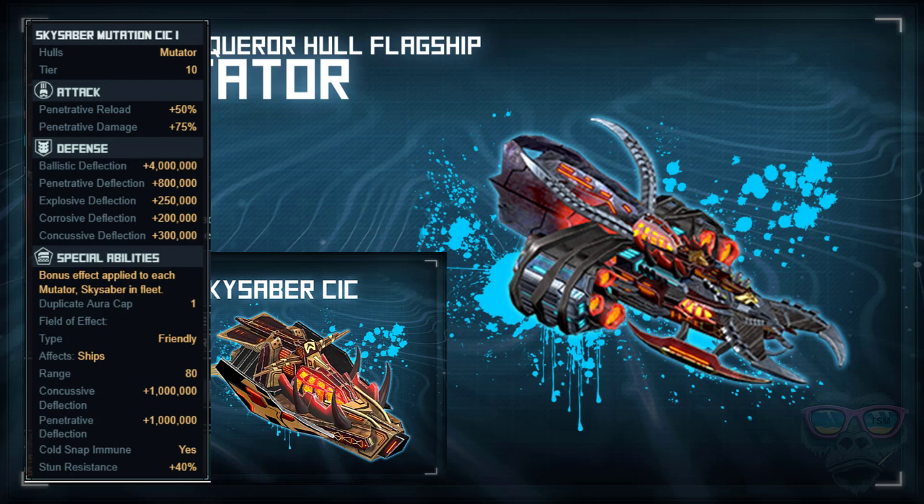Another CIC is for the Skysaber — a million extra concussive and a million extra penetrative deflection as well. That's to go with your Skysabers.